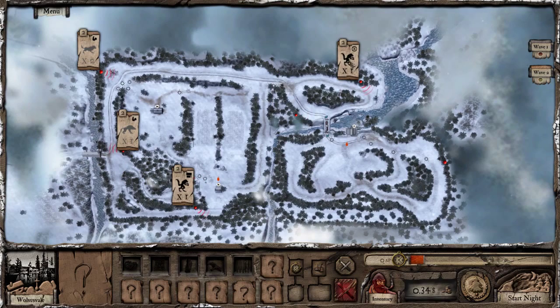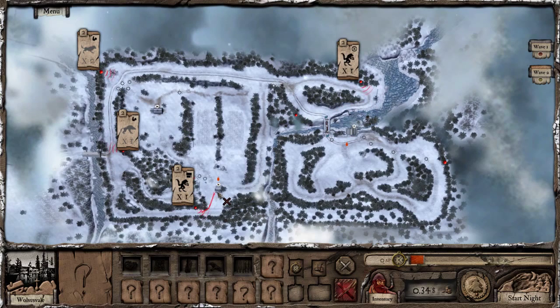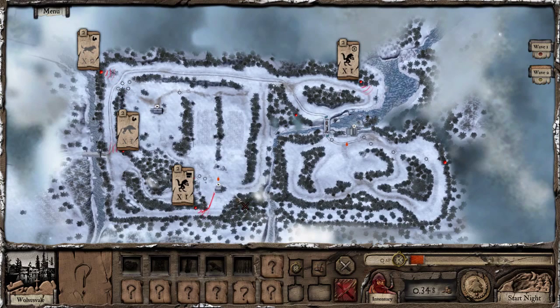Wave two: got a werewolf incoming this way, so I'm going to have to kill that one on my way out first, which means the other guys all need slowing down. This one's going to come and start beating up on my house already. I'm not going to get back in time. These ones should go through the traps and just die. So it's this werewolf over here that I've got to get to fast.